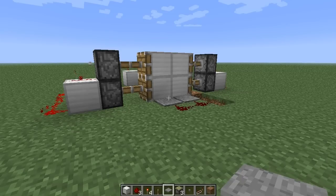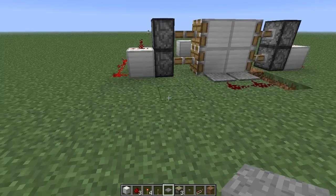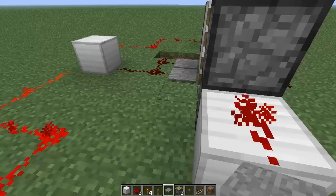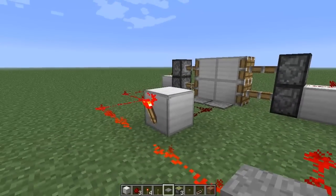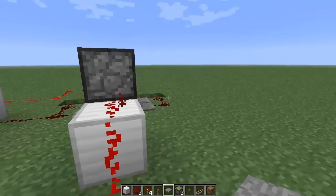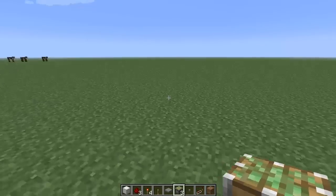Hey guys, it's Flubble Leaky here again with another Red Zone tutorial. This one's going to be following on from our last one we did with pistons. We're basically just going to neaten this whole situation up so we can't see any of the Red Zone — we're going to hide it all. So we're going to leave this here just as a reference so we know it's there, and we're going to start building up here.